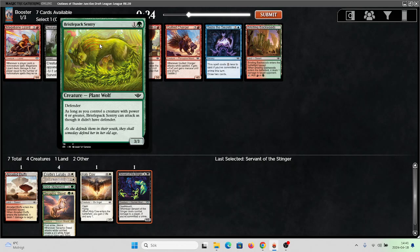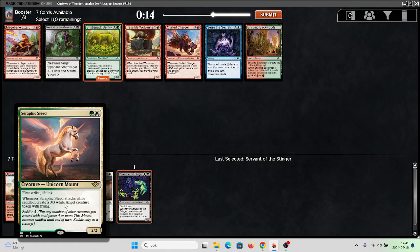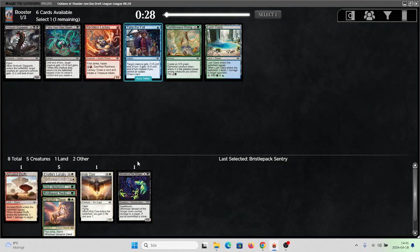Here's another desert which could help me splash a red card. I don't think Bristle Pack Sentry is that good, but it is a high-powered creature that can saddle — so maybe it is fine. It's a 3 out of 4 to saddle that. I'll take the sentry, it's a playable card sometimes.